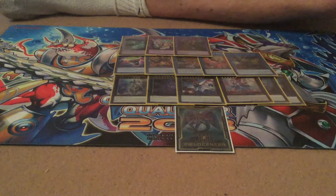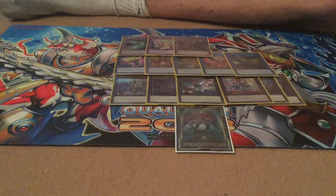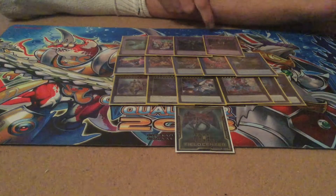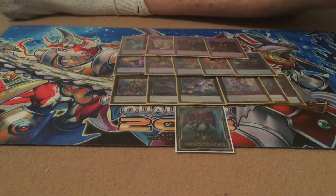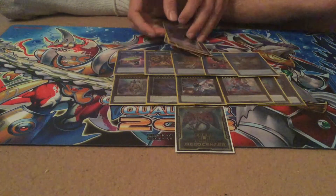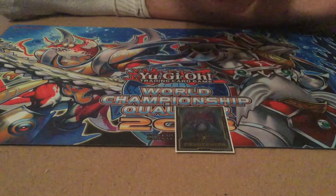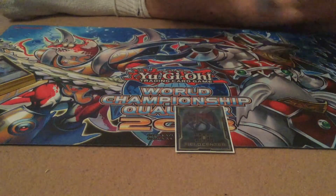One Lunalight Sabre Dancer — made this after someone activated Eradicator Epidemic Virus, chaining my Super Poly to it; thankfully it still left targets on board. One Starving Venom — made this the most, very very good card, although people can learn to get rid of it without activating its destruction effect. Extra deck still works pretty much exactly the same.